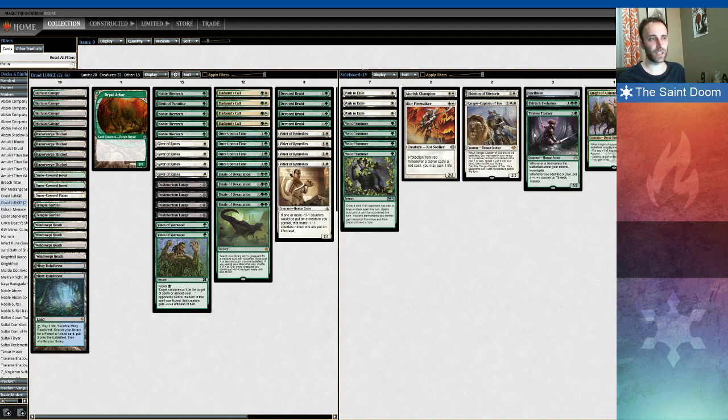Tireless Tracker is the one grind card I put in this slot — something you want against control decks primarily, or Jund, or Death's Shadow, decks that are just going to rip your hand apart. It's one reason I threw in the extra fetch land, just to make your sideboard Tracker a little bit better.